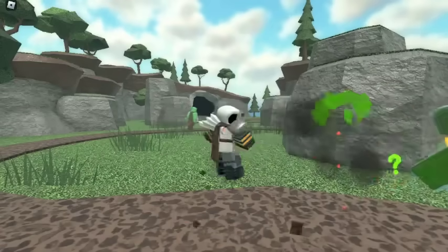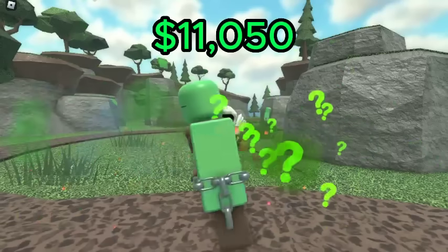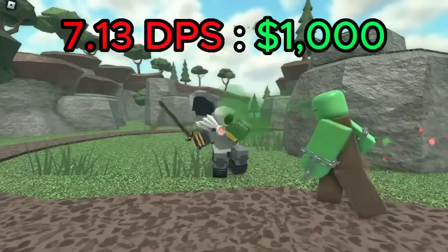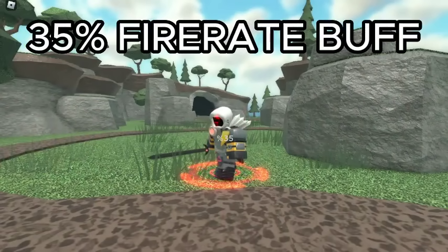For the Gladiator, the best value is level 5, which has a DPS of 78.74 for a total of 11,050 cash, giving it a DPS cost ratio of 7.13 DPS per 1K spent. This level also has the Warrior's Call ability, which decreases its swing rate by 35%, unlocked at level 3.